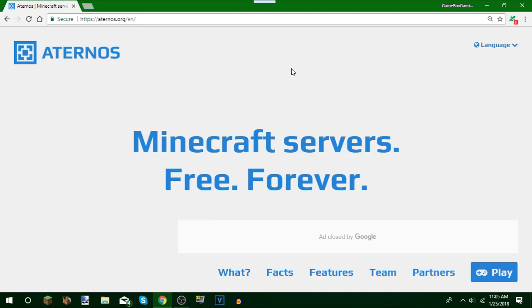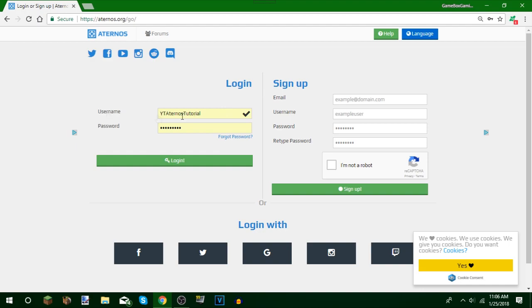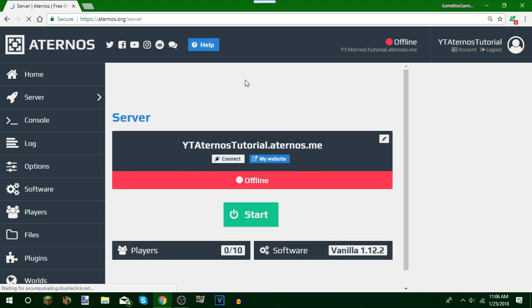Let's get that out of the way and show you how to create a Minecraft server for Windows 10 slash Minecraft PE. Down below in the description, go to the first link or where it says Aternos website. Then go over to Play and let it load up. Over here is the sign-up form — email, username, password, retype password — then push sign up. Then push login and it will take you to this page.